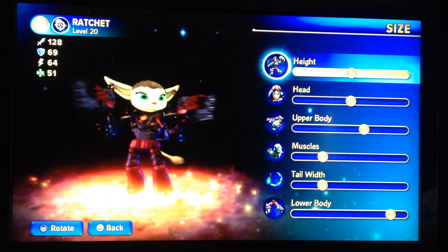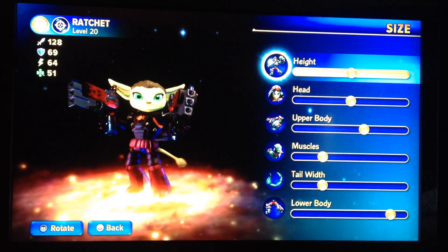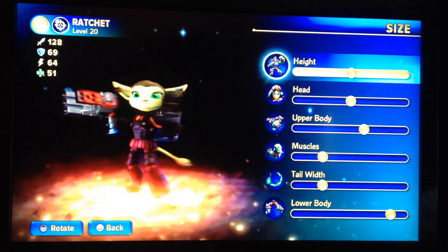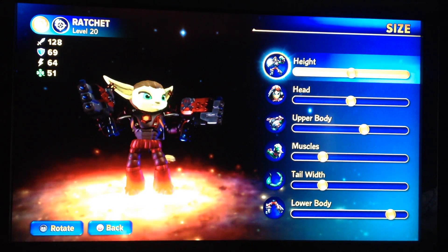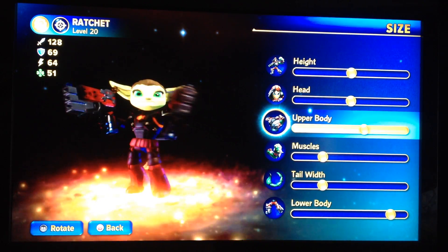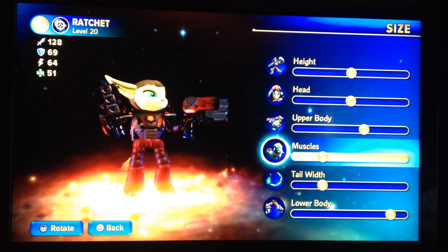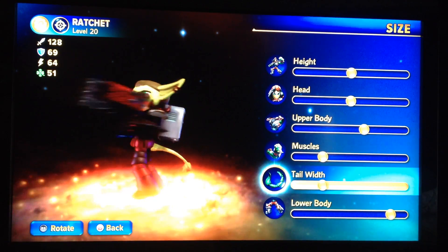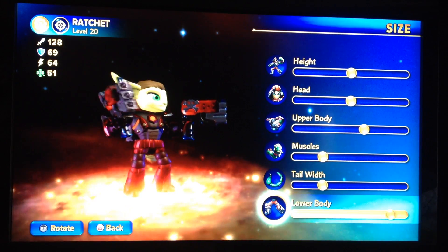Now, the size — I set it to look right, because Ratchet is sort of short-ish. But I need to balance his body out, make sure he isn't too tall or too short. So I put his height in the middle, same with his head. The upper body was just slightly larger than the first two. Muscles — small but not too small. Tail width — don't want that to be too thick. And lower body — pretty tall. Need to make sure it's well balanced.